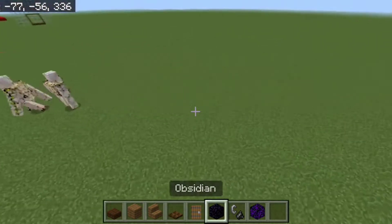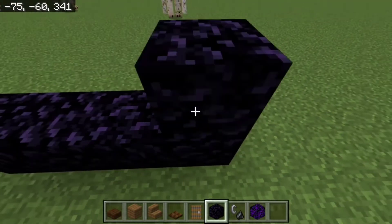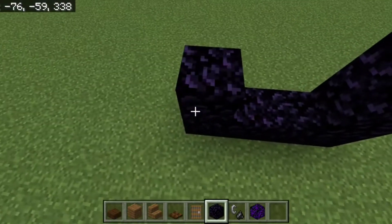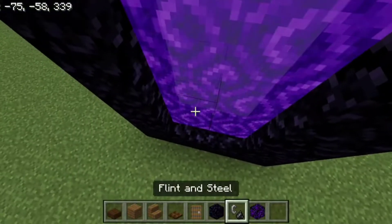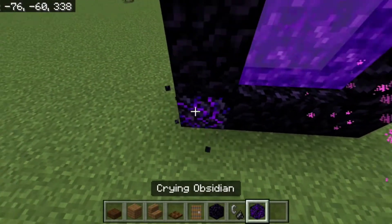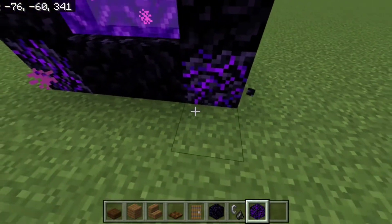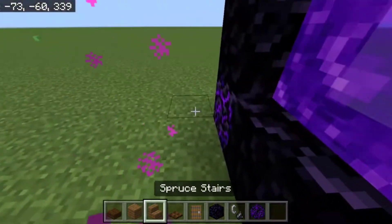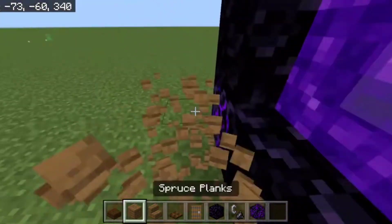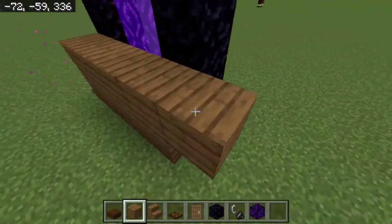Now, if you guys aren't familiar with how to make a nether portal, you need a 4x5 rectangle area like so. And then you can light it. I normally like putting this with the crying obsidian in the corners — it's just something I like to do. Now, remember, you are going to have this nether portal up against a wall. I'm using the wrong block for this, but up against whatever wall you have — it'll be up against a wall.